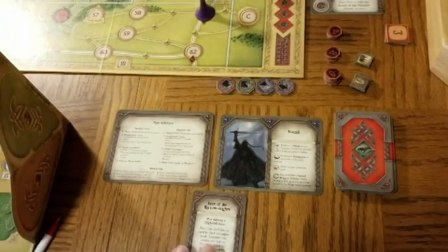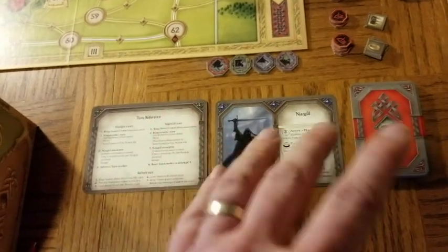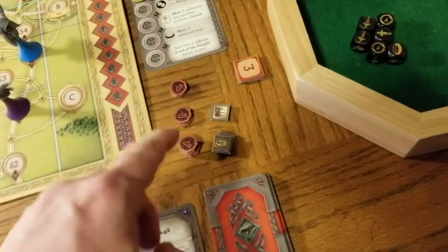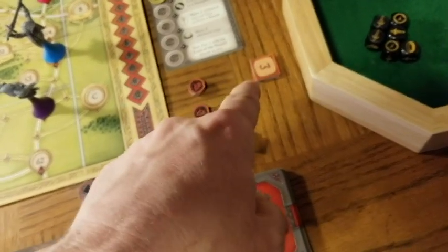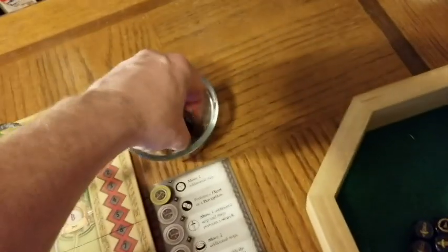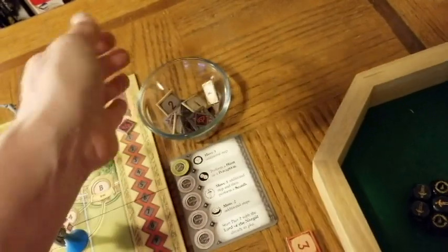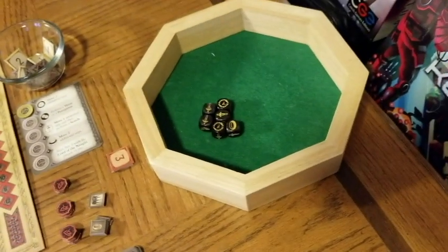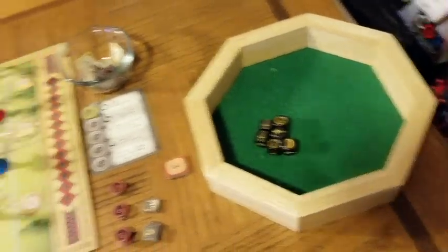The Nazgul start with one sorcery card per player and have a turn reference sheet. They also have tracking tokens to try to triangulate where Frodo is. There are corruption tokens and eye tokens — the more eye tokens you accumulate, the more damage they do when you draw another eye token. And of course there are the Nazgul action dice.